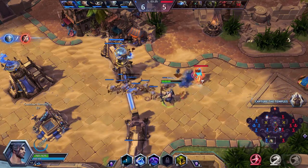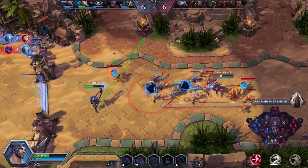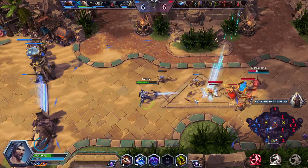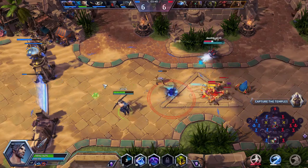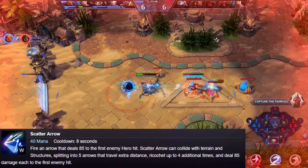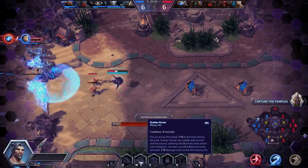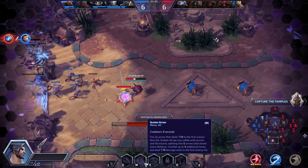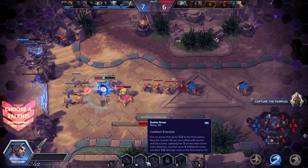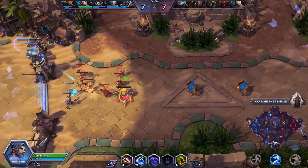Didn't get the basic attack off — this is going to take a long time this game unfortunately, but we are laning against Probius. Let me tell you about my W ability: Scatter Arrow. The interesting thing about Scatter Arrow is that you have to hit the walls — you can shoot it directly at someone, but it just doesn't do very much damage. It's not very effective. Ideally you're going to shoot your Scatter Arrow into a nearby wall, and that's going to make it splinter off into five different arrows.